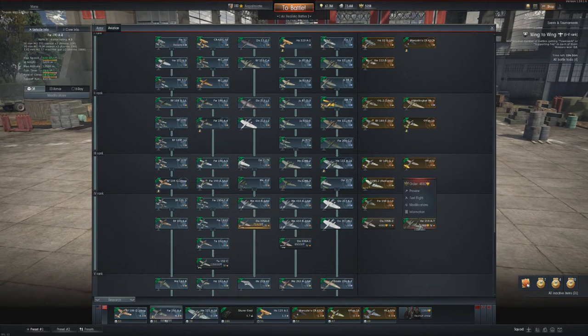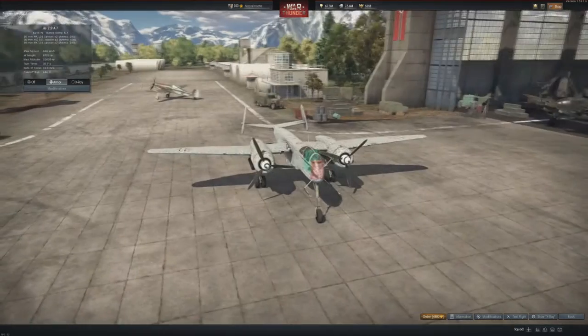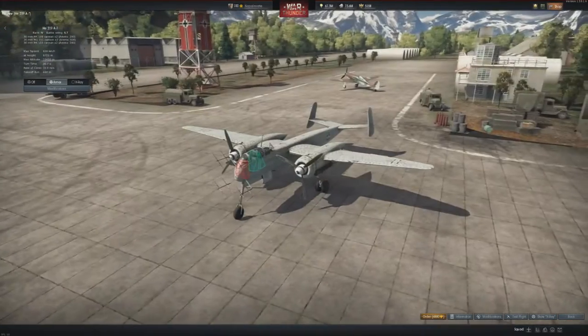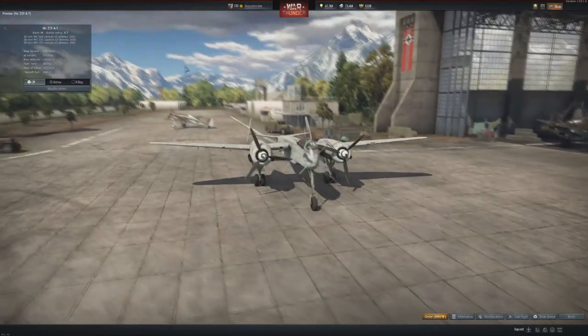Let's have a look at the Germans. We have a very strange addition: the Heinkel 219 A7, which has a very unique arrangement of guns. We have two 30mm MK-108 — the same guns as on the Bf 109 G6, G10, G14, K4, and Me 262 — with a rather low rate of fire, but two 20mm MG-151/20 with 600 rounds, and also two 30mm MK-103 with 200 rounds. That's basically a Bf 110 G-3 with slightly lower ammunition capacity on a twin-engine heavy fighter.